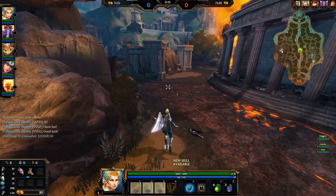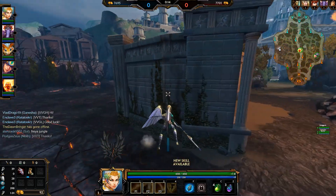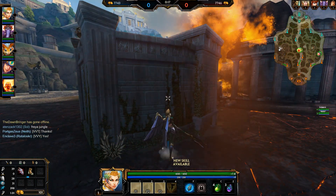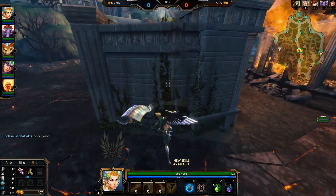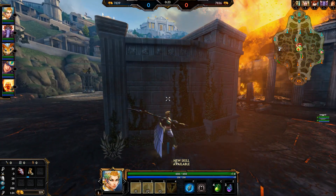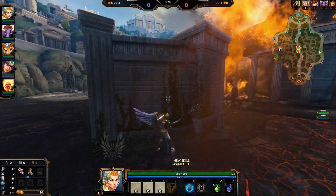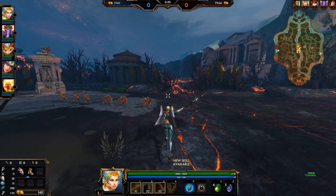I would go Bluestone, because Bluestone is decent into Bologna since she can't cancel your clear. But I think Mark of the Vanguard is just really good on Nike, and all the times I've used it I've enjoyed it a lot over Bluestone, which gives you better clear but is a lot more dangerous.